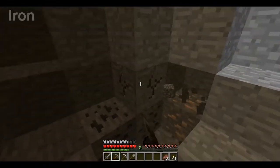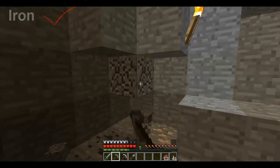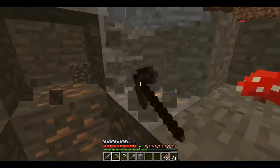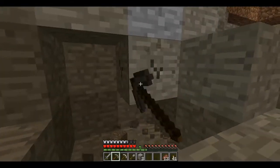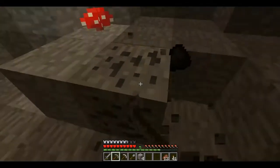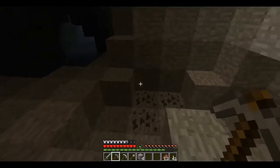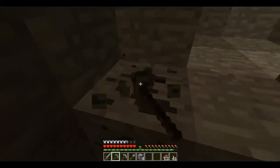And we found iron, so we've actually been able to scratch two items off the objective list already. Coal and iron have now been obtained. That only leaves gold and some of the optional materials: emerald, diamond, lapis lazuli and redstone. Now, you can mine coal with any kind of pickaxe — whether it be wood, stone, iron or diamond — so it's one of the easier materials to come by.